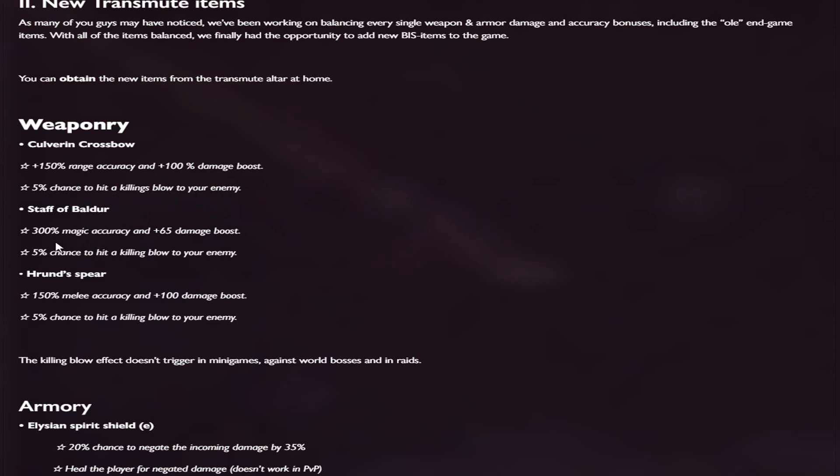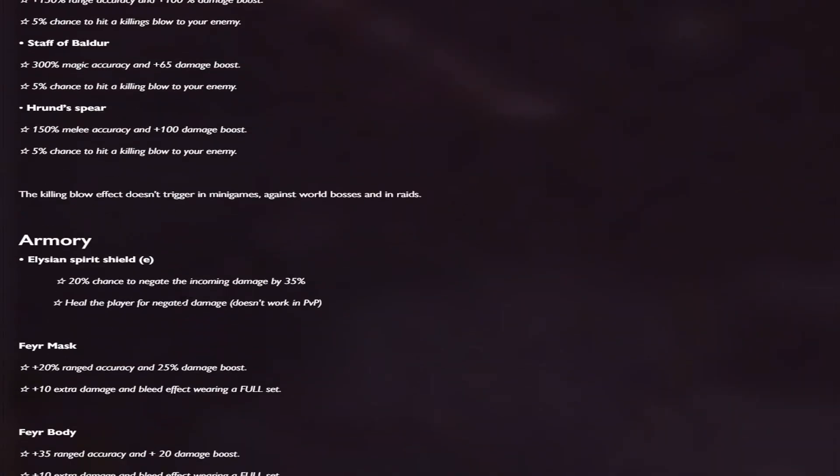The Staff of Baldur gives 300% magic accuracy and plus 65 damage boost, with a 5% chance to land a killing blow. Then also Hran's Spear: 150% melee accuracy and plus 100 damage boost, and a 5% chance to land a killing blow on your enemy.